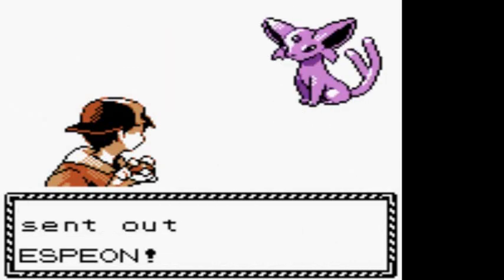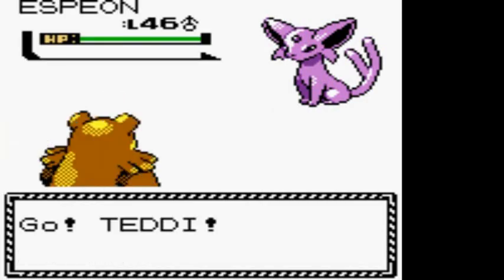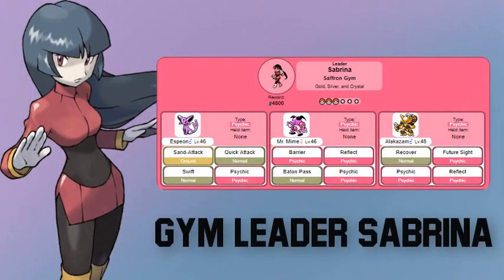Sabrina is coming out with her Espeon. We're not going to make the same mistake like last time. In Pokemon Red, Blue, and Yellow she had four Pokemon - Kadabra, Mr. Mime, Venomoth, Alakazam, all at level 50 in Yellow. Now her team is three Psychic-type Pokemon: Espeon, Mr. Mime, and Alakazam - and they got weaker. They all have Psychic attack, like to use Reflect or Barrier, and sometimes use Recover, Quick Attack, and Sand Attack.